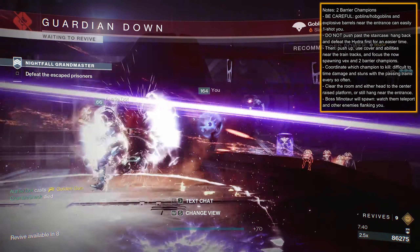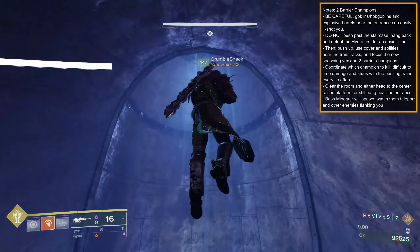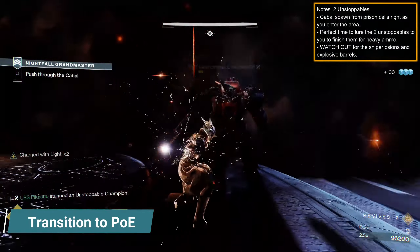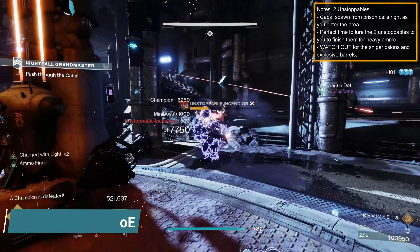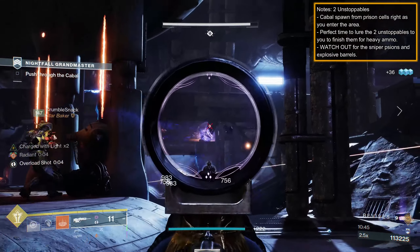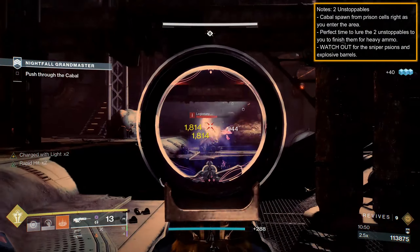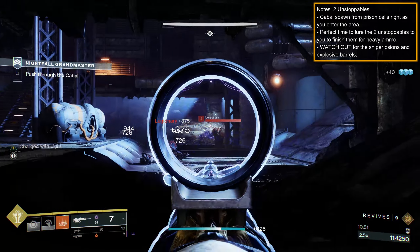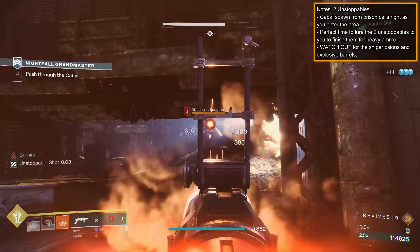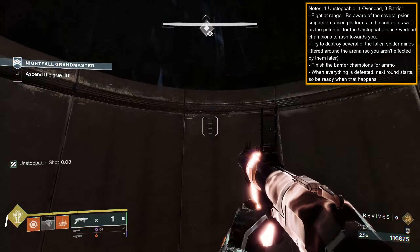After that, enemies and trains despawn, so grab ammo and then ride the tubes up. While progressing to the Prison of Elders section, finish the two Unstoppable Champions to stock up on ammo — just lure them towards the entrance and finish them. As you move deeper into this tunnel area, be mindful of the hidden sniper Scions on several of the balconies and the numerous explosive barrels. Before the grav lift, you'll have two Void-shielded Incendiors and more Scions — deadly fire attacks, so don't burn to death.